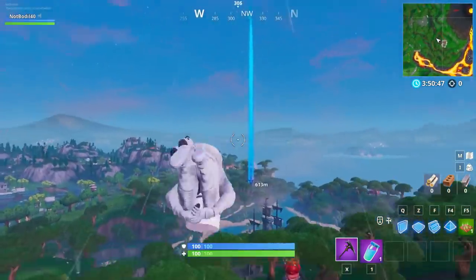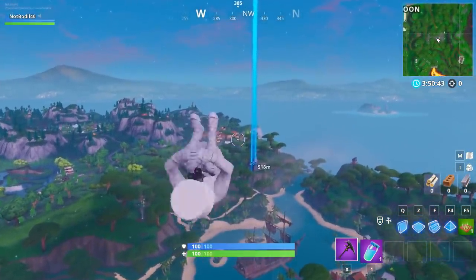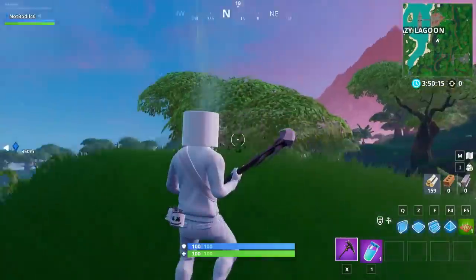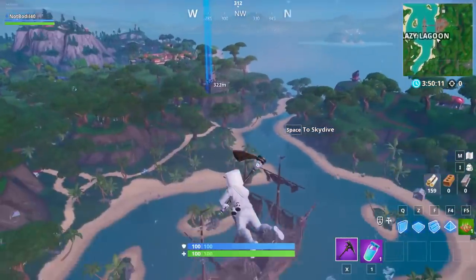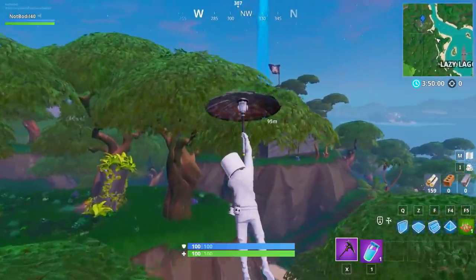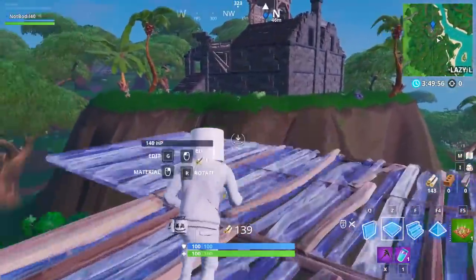Fire away! So we might actually be able to somewhat reach it — I think we're gonna crash at the pirate ship, but that's fine. As you can tell, this would be pretty hard to do in a real game where you have people trying to eliminate you. But these are the three closest pirate camp locations that you can get to. The baller would help a lot, but this is location number three.